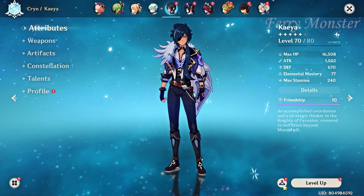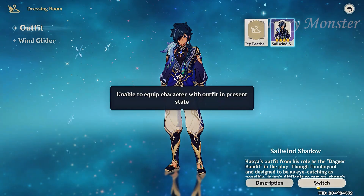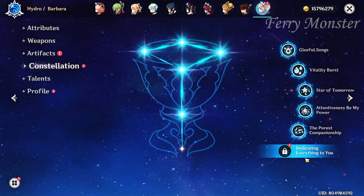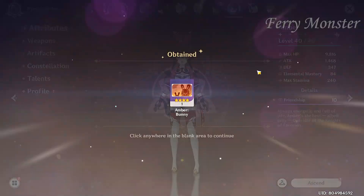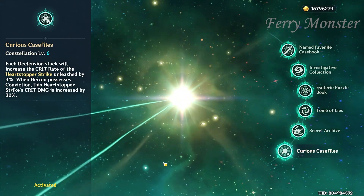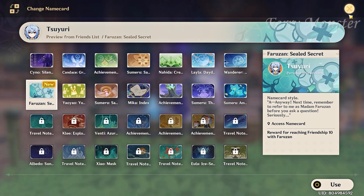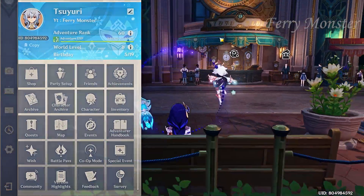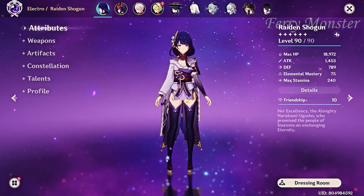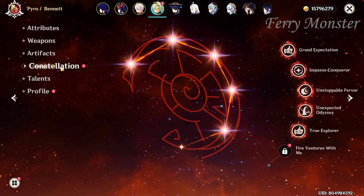Wait — I got a skin, I forgot! Why is my Kaya dead? Constellation — C6, nice! Another C6 — let's go! Oh wait, there's one more character. Bionette constellation — oh...